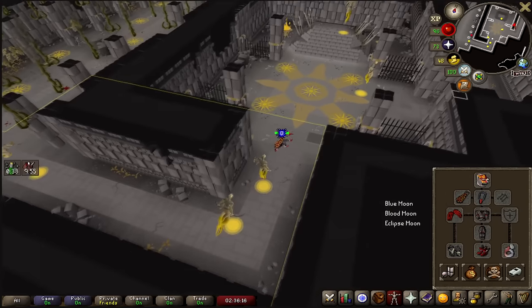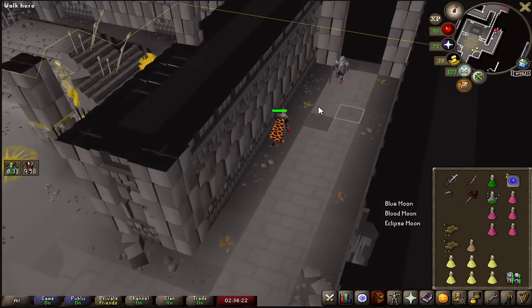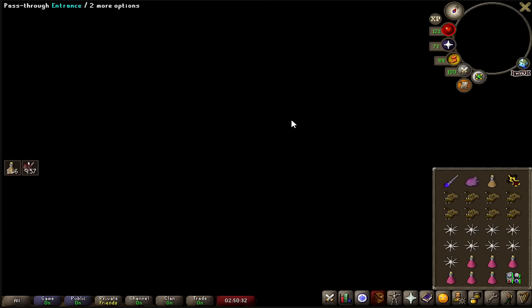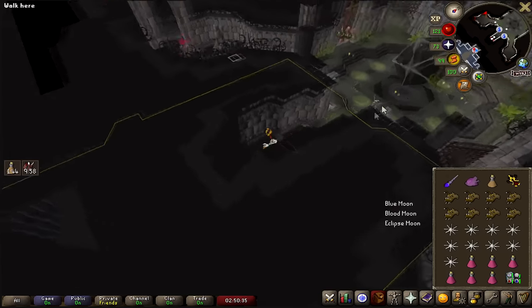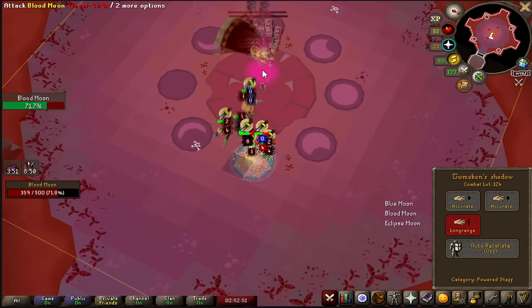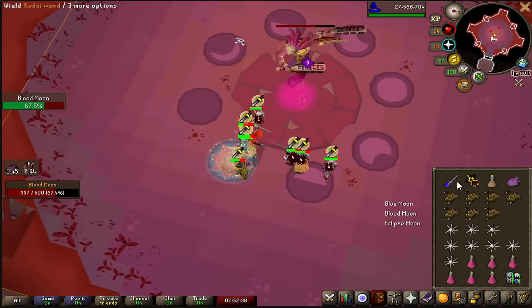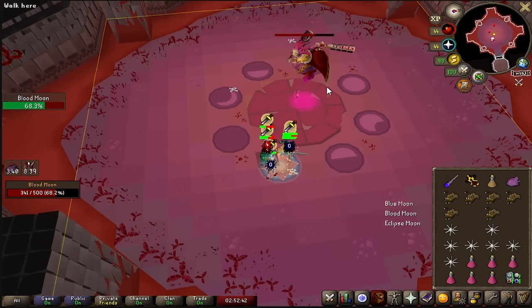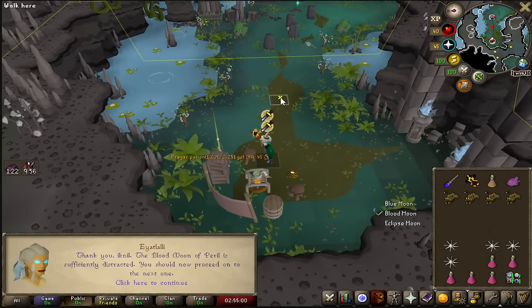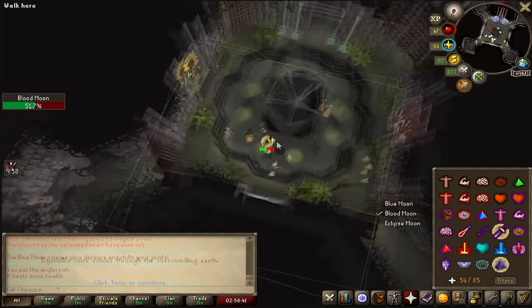I am going to change things up. Melee clearly works here, but I want to test out magic and range as well. So I'm going to go change my gear — we're going to try mage. Pretty much everybody in here is either ranging or meleeing. This definitely isn't as effective as the scythe. I'm hitting, but not super well, and I'm also getting destroyed. That was definitely not the play. Mage is not the way here.